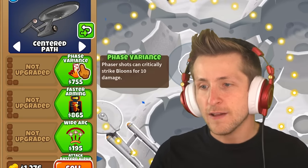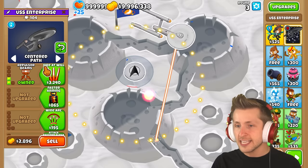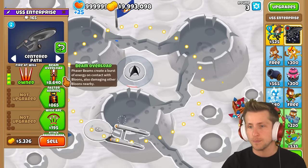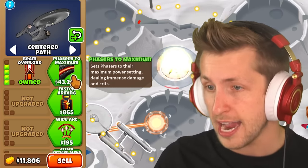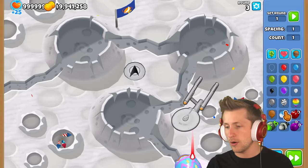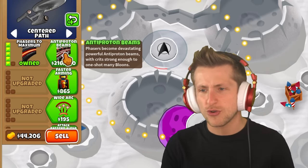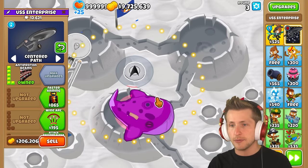The first upgrade on the top path is Phase Variance — phaser shots can critically strike balloons for 10 damage. Phaser beams deal more damage and push back balloons. Fire Will adds additional phasers that fire at strong and close balloons. Beam Overload creates a burst of energy on contact with balloons, also damaging nearby balloons. At Maximum Power Setting, there's immense damage and crits — we sent one MOAB out and it's pretty powerful. For $200,000, anti-proton beams are devastating and strong enough to one-shot many balloons, turning the ship dark red and dealing enough damage to hit the BAD.